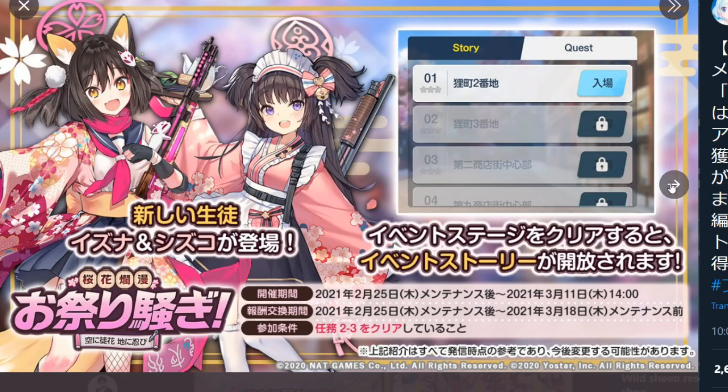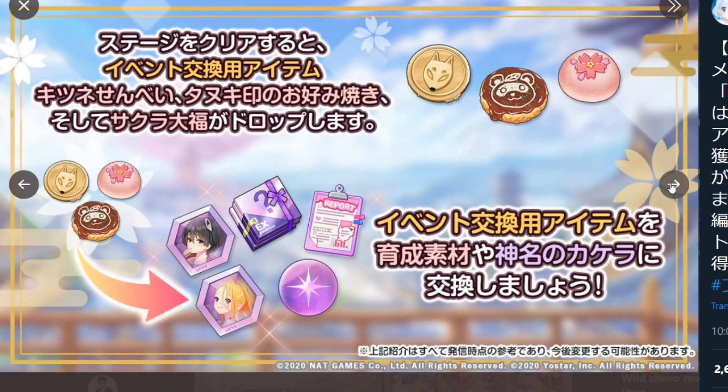Now let's go to the next picture. This shows us the exclusive items that we can get in this event. As you play the stages and clear them, you'll be able to get these exclusive item drops: the Kitsune Senbei, Tanuki Okonomiyaki, and the Sakura Daifuku. These three items you can exchange in the event shop, and you can get reports, skill items, and of course memory pieces for some characters.